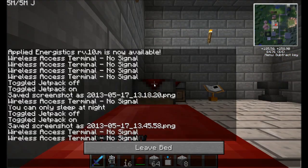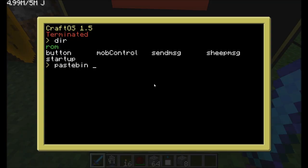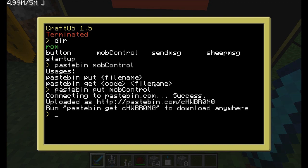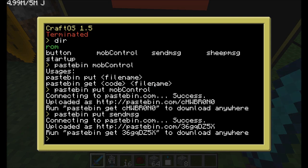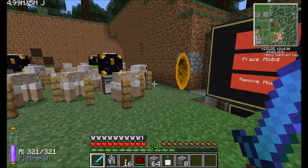Let me sleep through the night before a creeper sneaks up on me and blows that thing up. For you guys, I will pastebin the mob control program. You saw where I pulled the pastebin down from for the button API, so you should be able to get it there. I'll also pastebin the send message program. If you guys are really interested, maybe I'll do a separate video at some point to show you and talk through how all the code works, but I typically like to do the code off camera and then show you the fruits of my labor.